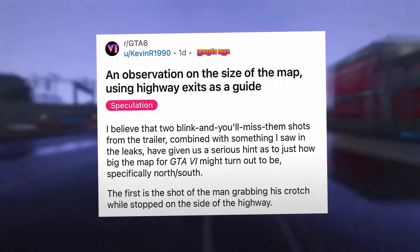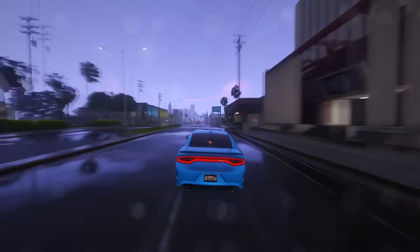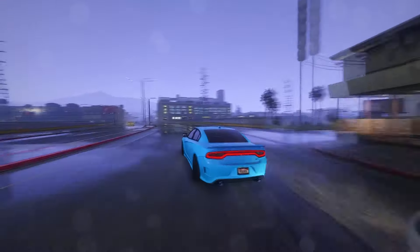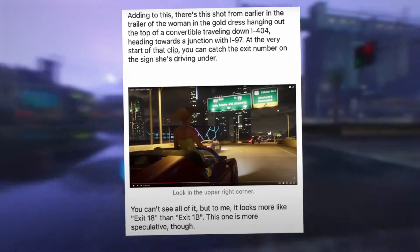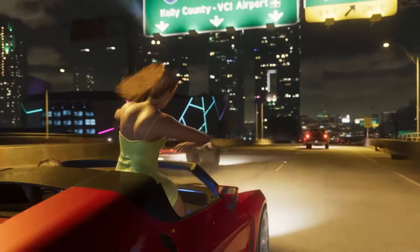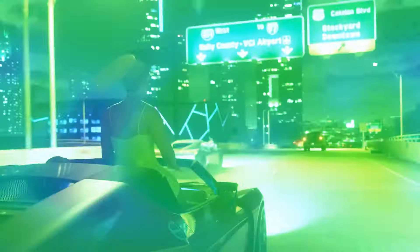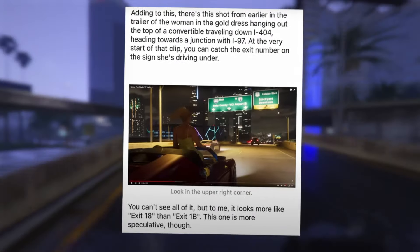The first is the shot of the man grabbing his crotch while stopped on the side of the highway. Specifically, the highway exit signs in the background suggest that this shot is being taken from just north of exit 14 on the highway — if turning left has you going east, and turning right has you going west. The GTA 6 mapping project believes that the highway this shot is taken from is Interstate 97. Adding to this, there's a shot from earlier in the trailer of the woman in the gold dress hanging out the top of a convertible traveling down I-404, heading towards a junction with I-97. At the very start of that clip, you can catch the exit number on the sign she's driving under — it looks more like exit 18 than exit 1B, though this one is more speculative.